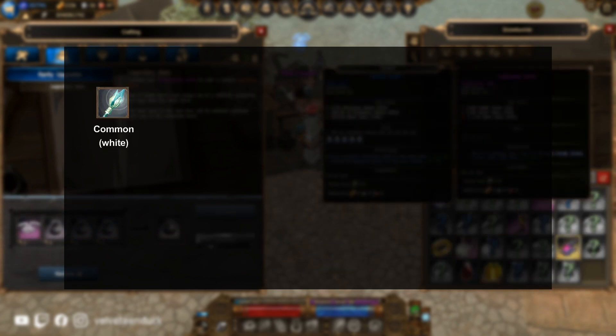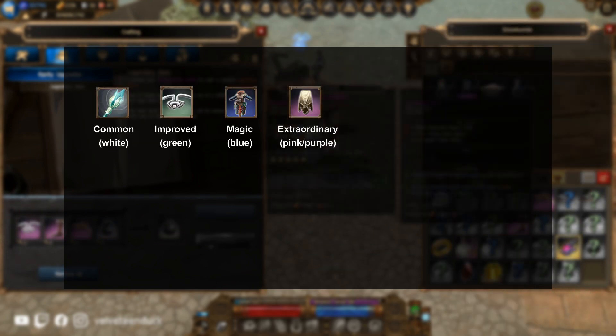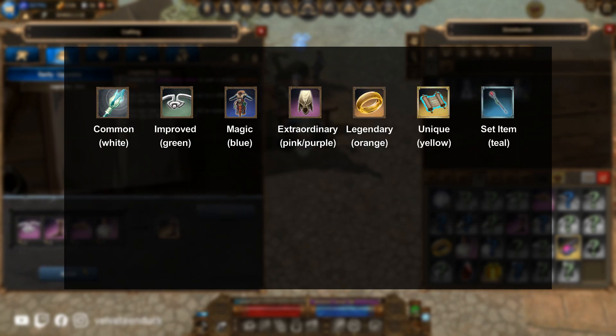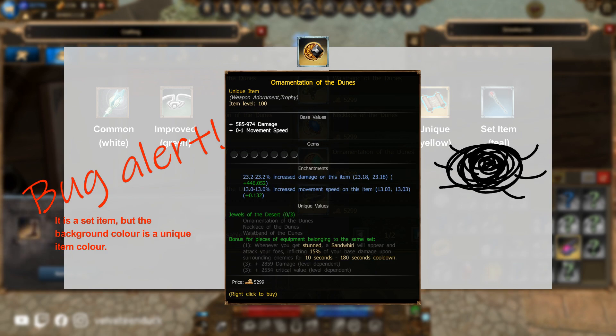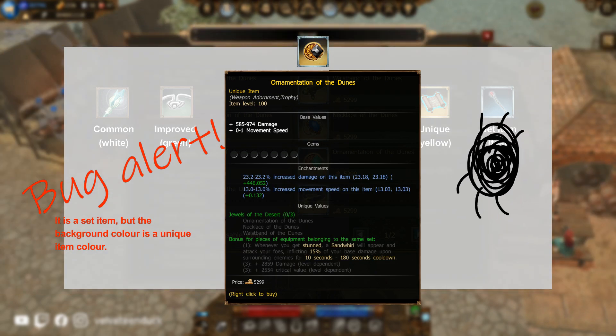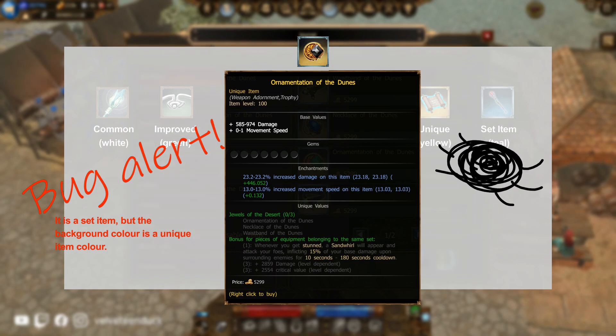There are 7 rarities of items, each with a corresponding color. These are Common, Improved, Magic, Extraordinary, Legendary, Unique, and Sets. There are also bugs, such as the sand dune set where the background and border color don't match, but let's just ignore these for now and hopefully they'll get fixed eventually.